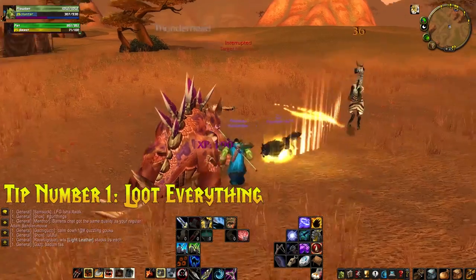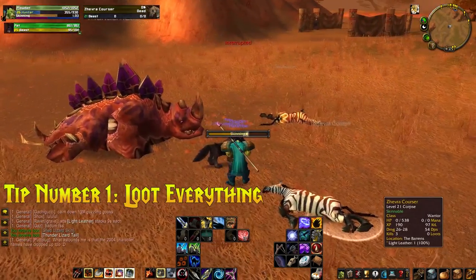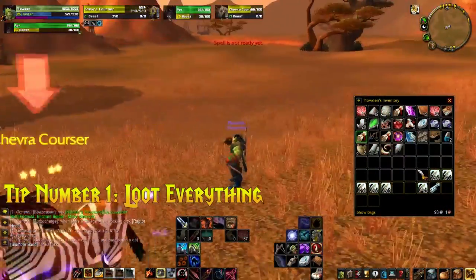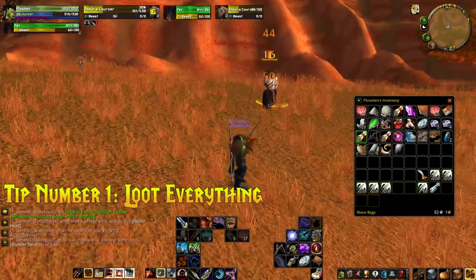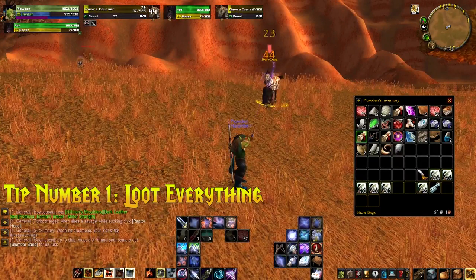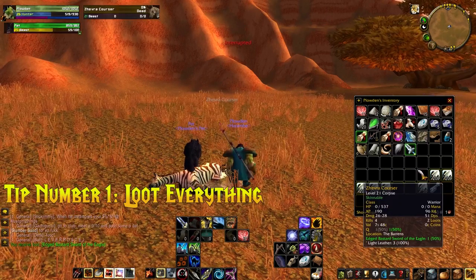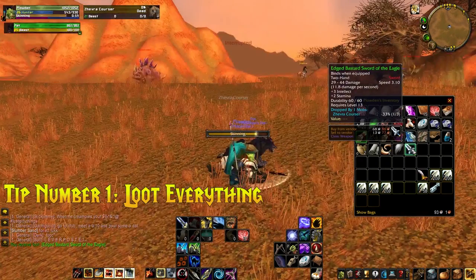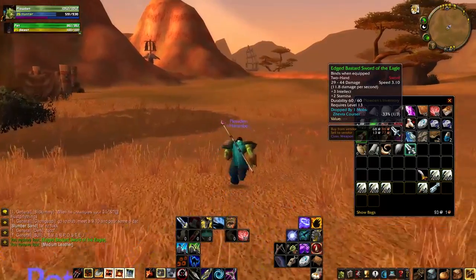There are two reasons for this. First, you get the initial loot off the mob — it could be a gray item or some copper, but it all counts and you can vendor the gray item. Also, you've got a chance of getting things like linen, wool, or silk, which really adds up with your professions and on the auction house. That brings me on to tip number two: for your first character, I suggest you take skinning and mining.